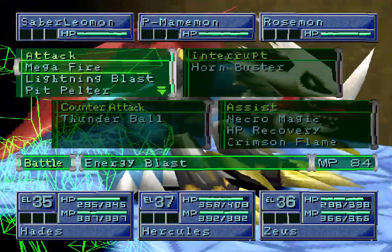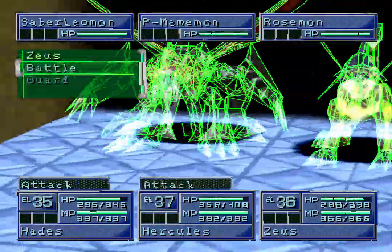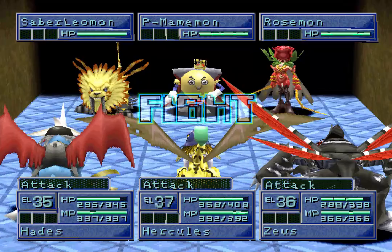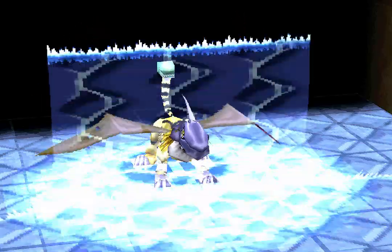We know what we want to do — tidal wave, tidal wave into scissor claw. We're only using tidal wave because we're on water specialty, so we should get actually some decent hits using this move.